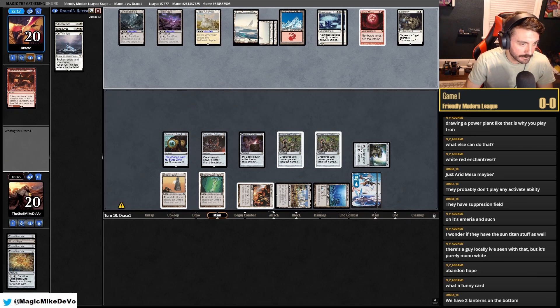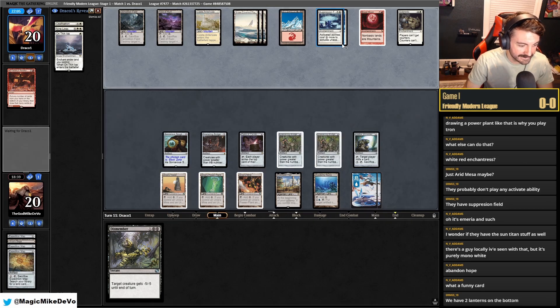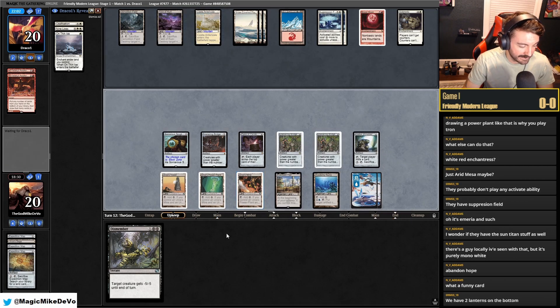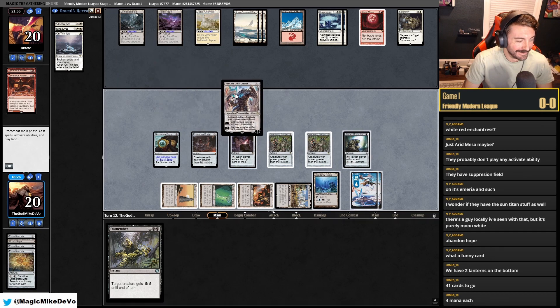We're going to need Karn and stuff like that. This costs four to activate — that's insane. Who would have thought we queue into Suppression Field decks and it just wrecks us. Maybe this isn't a Lantern game, maybe it's a Karn game. 41 cards to go.